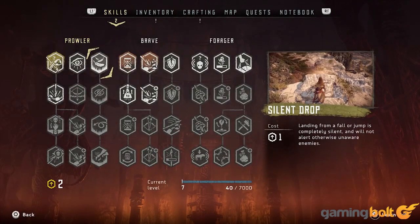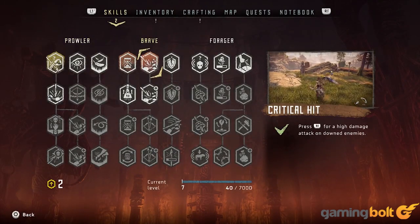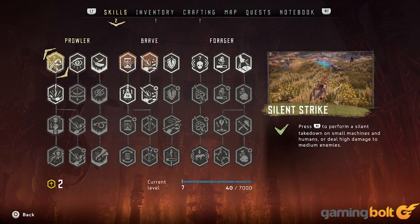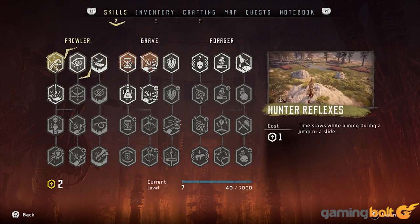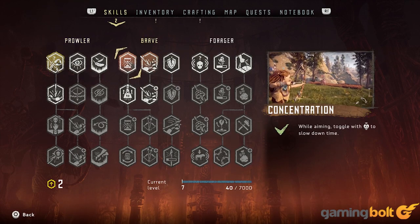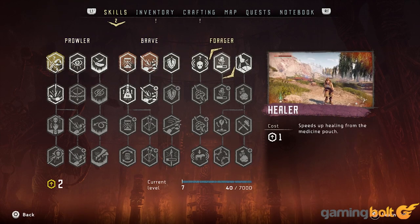Skill Tree: Like many action RPGs, Horizon Zero Dawn boasts a skill tree for Aloy to learn new abilities from. This is broken up into three categories: Prowler for stealth, Brave for combat, and Forager for resource gathering. Abilities like silent takedowns, slowing down time to aim your bow, moving faster while holding heavy weapons, and luring targets are just a few to look forward to.